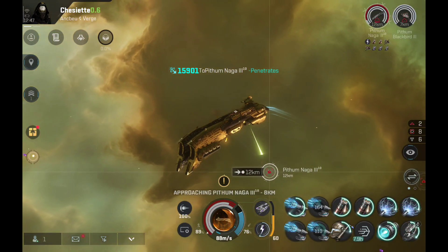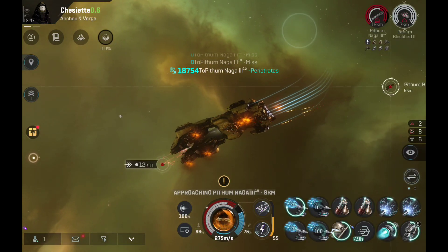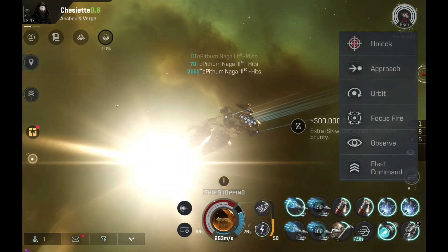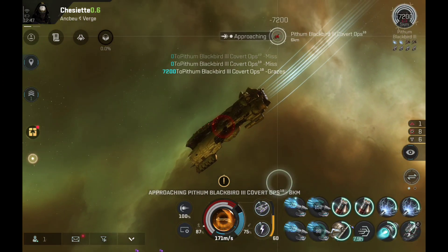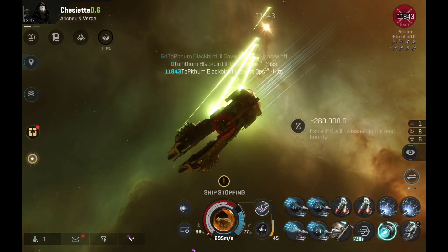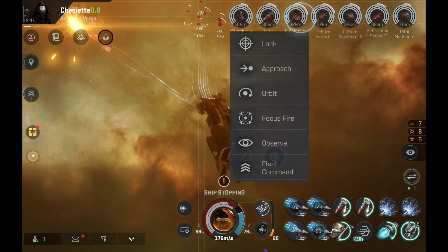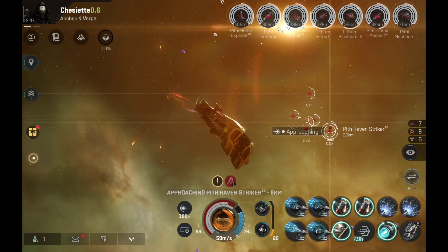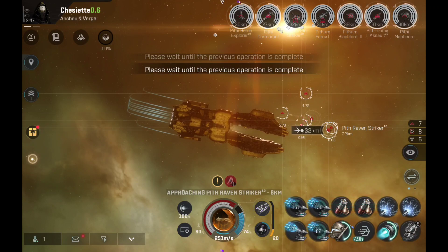Adding more things does impact everything because time is not unlimited — the day is only 23 hours and 59 minutes. But the DPS on the Vindicator here is really good. It performs really well and I'm very happy with the ship so far.